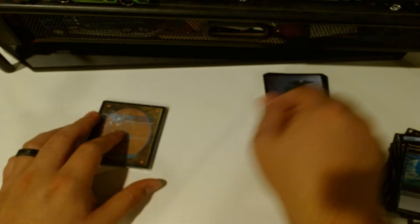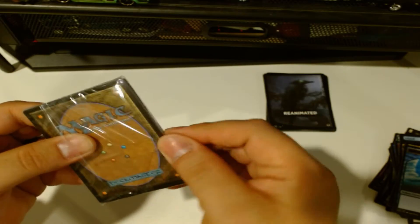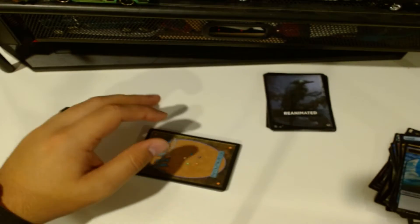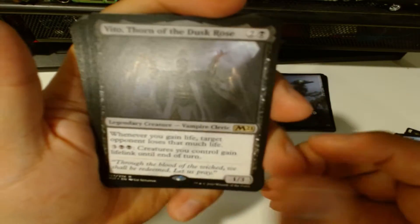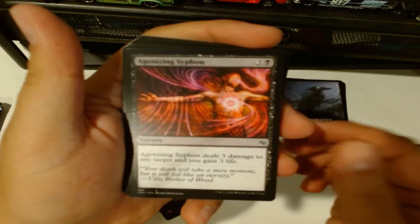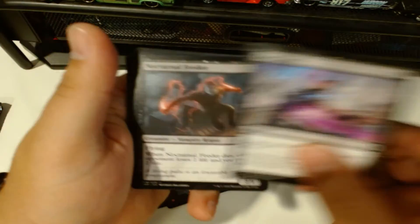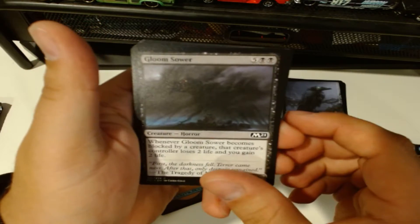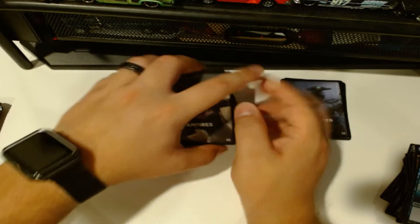Super cool first pack - Reanimated. Now the second one is Vampires - oh perfect, these are gonna go great together! We got Vito, Thorn of the Dusk Rose, legendary creature Vampire Cleric. Blood Host, Bloodbound Vampire, Gifted Aetherborn, Sanguine Indulgence, Agonizing Siphon, Child of Night - these are so cool. Eternal Thirst, Last Gasp, Nocturnal Feeder, Thriving Moor, Gloom Sower, and Swamps. Right up my alley - necromancer and vampires!